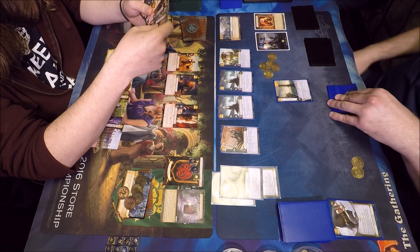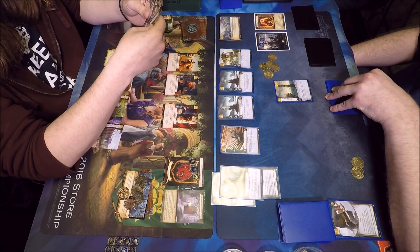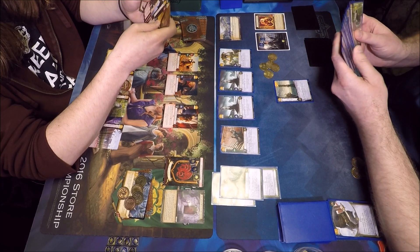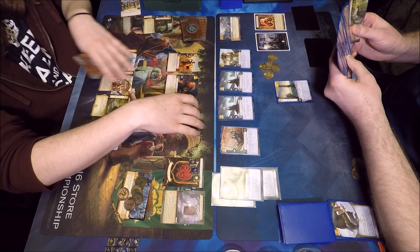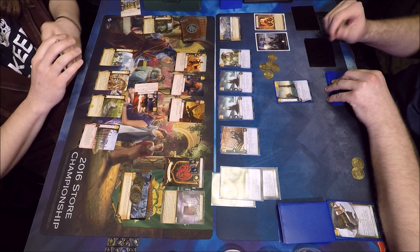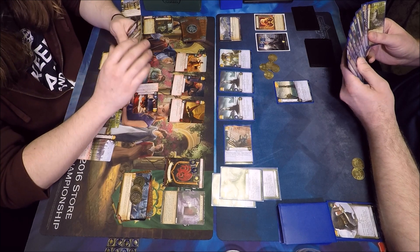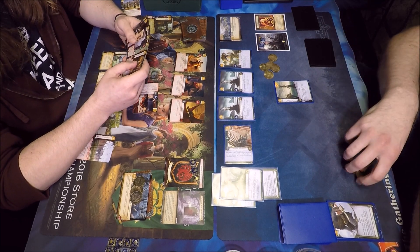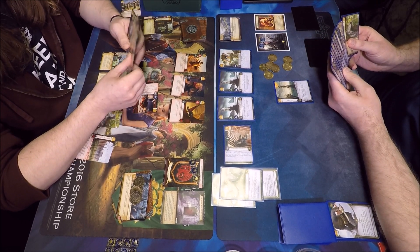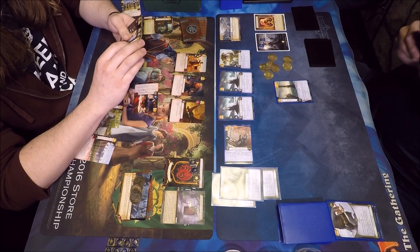Looks like he marshalled first so we could lose our locations, which makes my Trade Routes worse — I only get five gold off of it, which is still okay. But that can ruin your plans when you picture a certain amount of gold based on locations and they play a location control plot. Drogon is marshalled out, and first action I'm going to kneel Flea Bottom right away — no messing around. He still has three gold to work with. I see Daenerys in his hand but not enough gold to get her on the board yet.